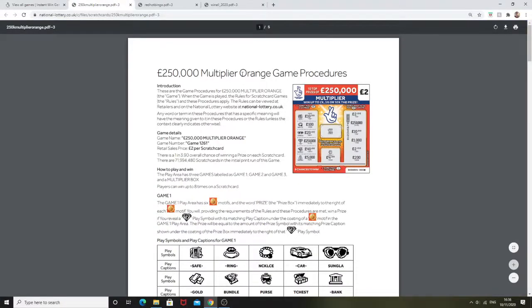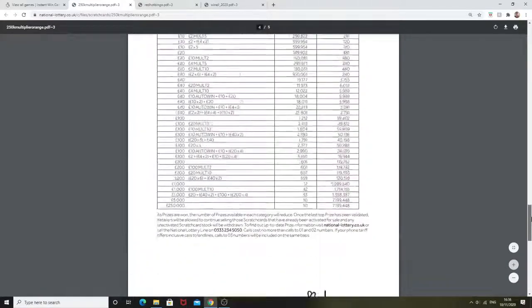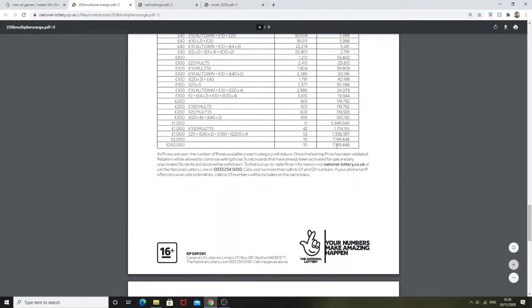So we've got the £250,000 Multiplier game. It's basically like the gold one but in an orange version, and it's got the multiplier which was on the blue one before. The odds of winning the jackpot are 1 in 7.2 million, so very hard to win the jackpot. I thought I'd show you the odds on that one.